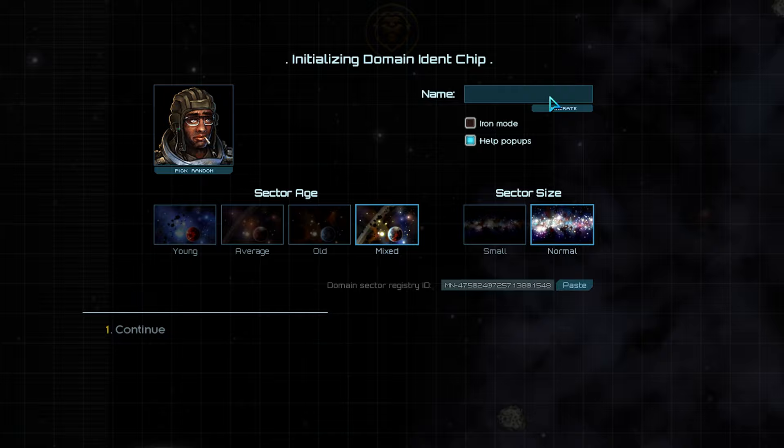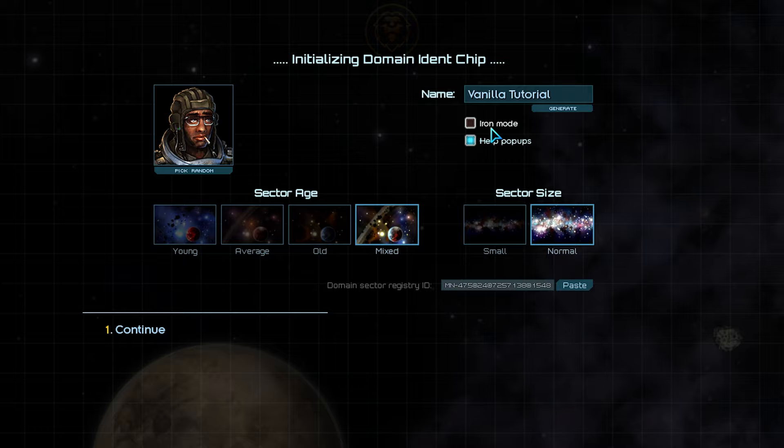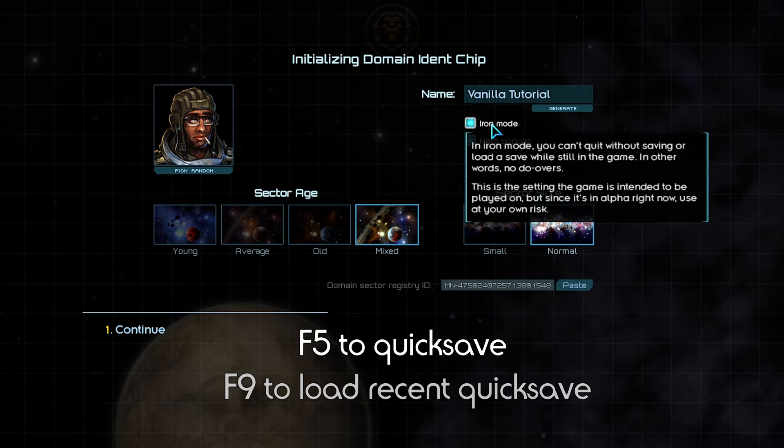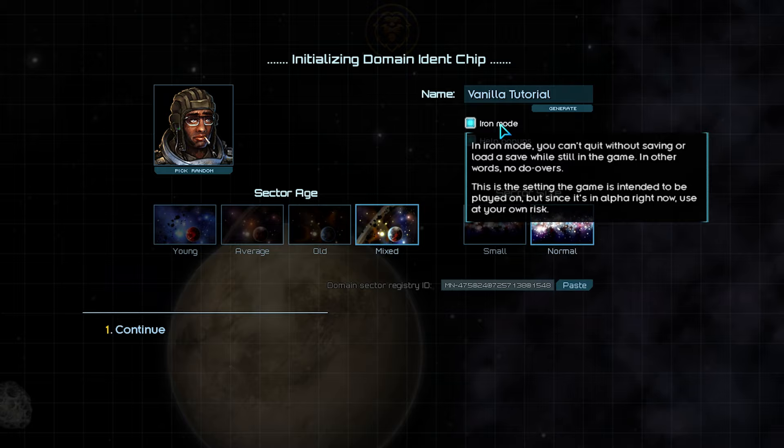The game has what is called Iron Mode, which prevents you from quick saving and reloading an old save. By enabling Iron Mode, you give up the ability to reload an old save, which is how the game is meant to be played. For your very first playthrough, I suggest keeping this disabled, but since this is the Ironclad Lion channel after all, we're going to have Iron Mode on. Help popups you should absolutely have on while you are learning the game, as they will help you understand the game's mechanics as you encounter them.